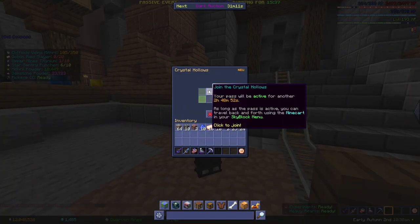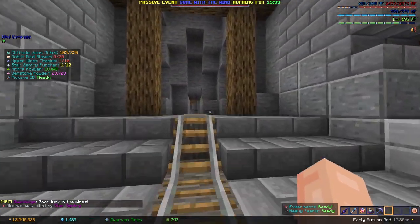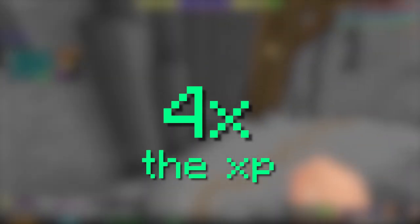From there you can talk to Gwendolyn and purchase a pass to the Crystal Hollows. You're now done with the Dwarven Mines — Crystal Hollows commissions give you 4 times the XP as regular commissions, so it's much more time efficient to grind them instead.